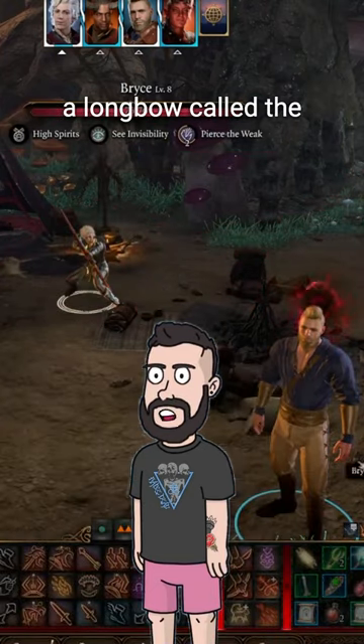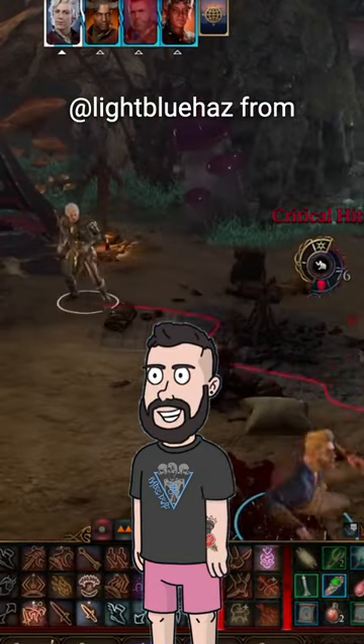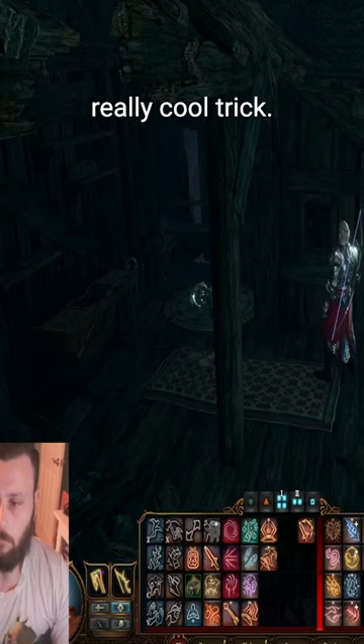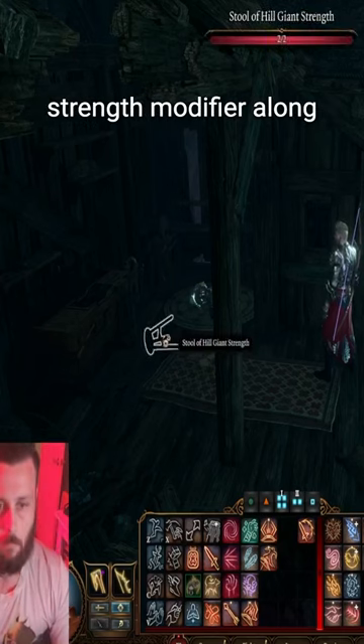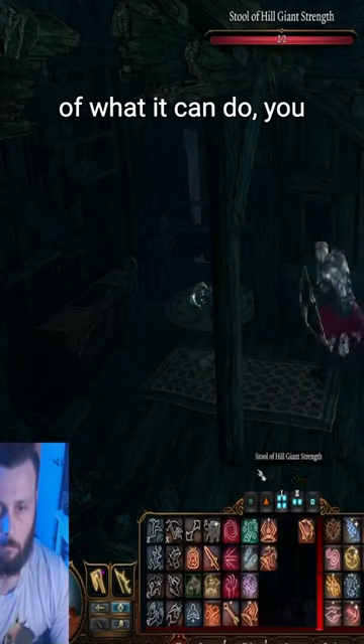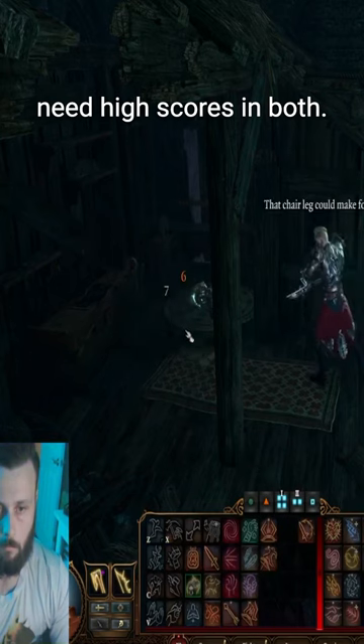Baldur's Gate 3 has a longbow called the Titan Bow. Light Blue Haze from TikTok asks me to see what I can do with it. Here's a really cool trick: this longbow adds our strength modifier along with our dex modifier. To really take advantage of what it can do, you need high scores in both.